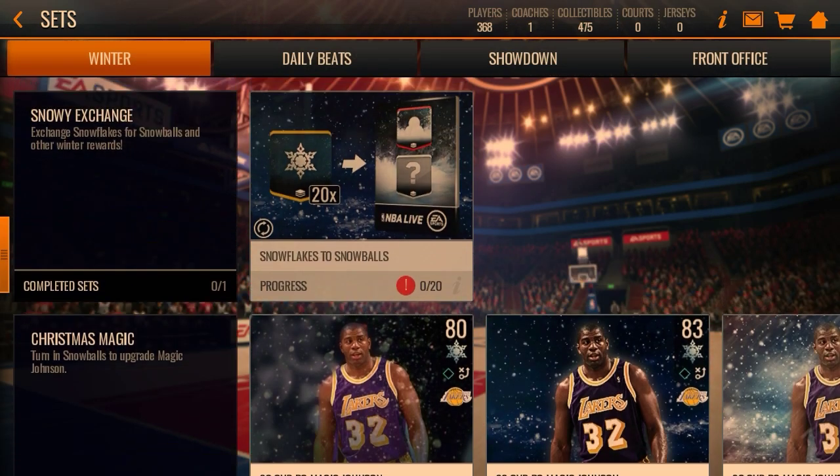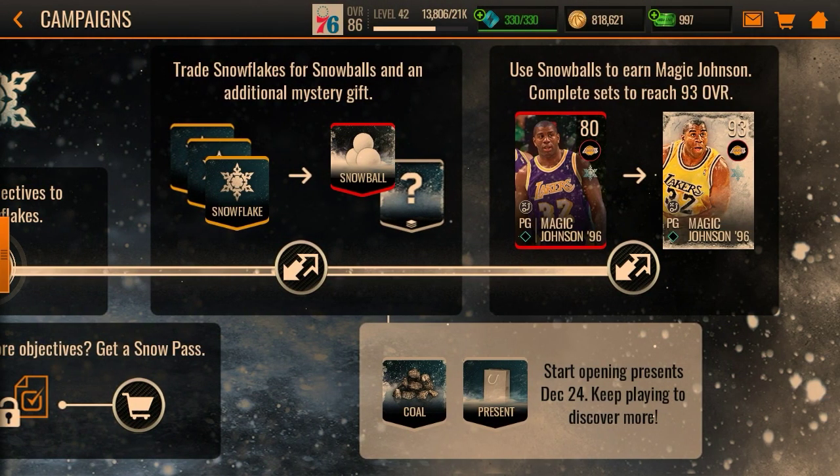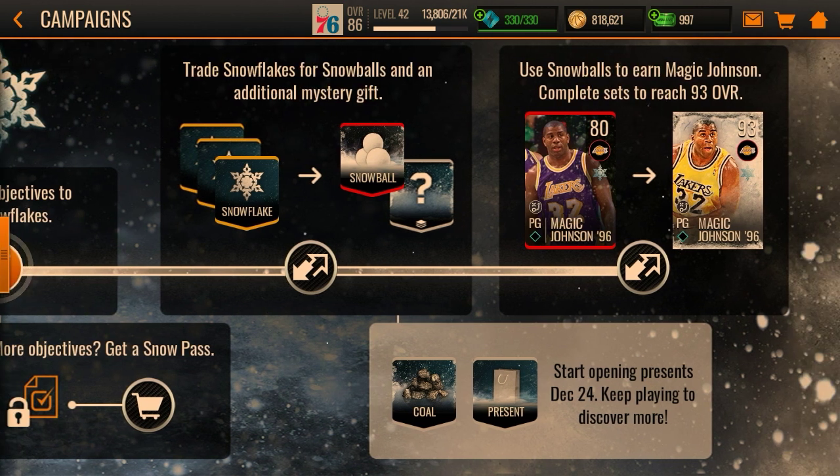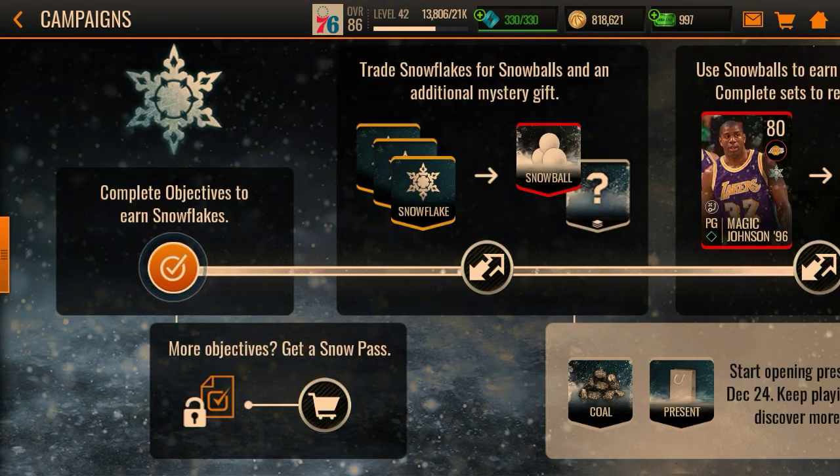You turn 20 snowflakes and you get a snowball and a gift. If we go back here, the bottom right corner says 'present' — you can start opening presents December 24th. So I'm assuming that means it's just a silver item like one of those two in the bottom right, and you can just get a gift. Not sure exactly what it'll be — supposed to be a surprise, I guess.